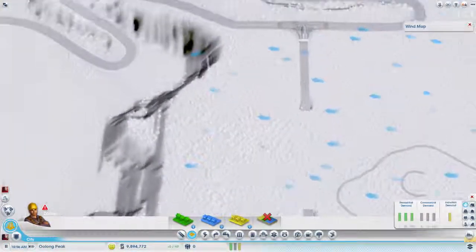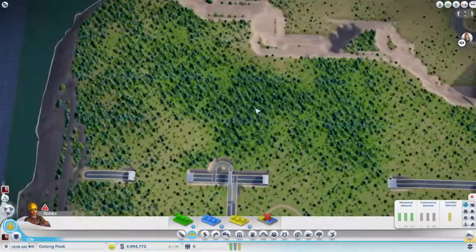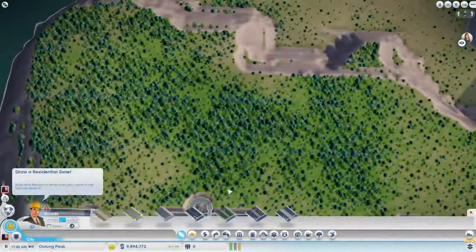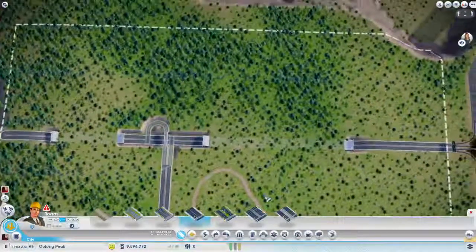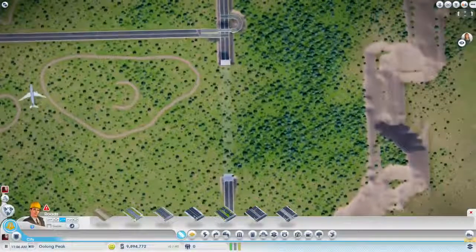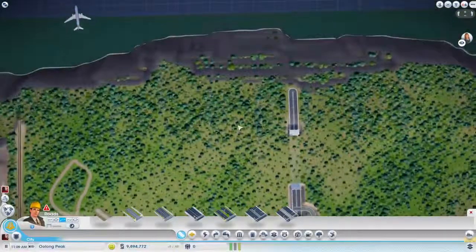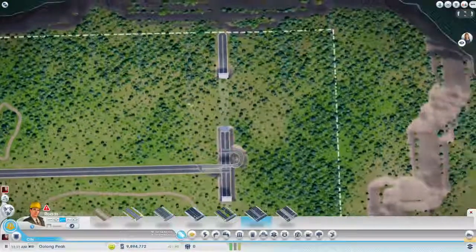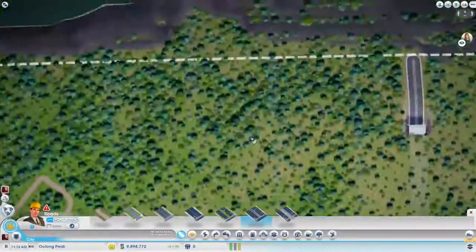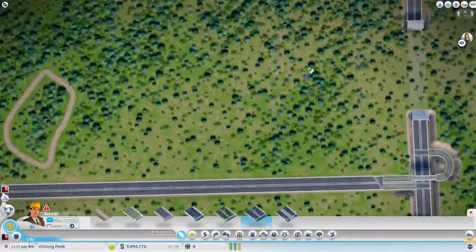Wind goes this way, so we'll start putting industrial over here, because this is going to be where a lot of industrial is as well. Now, since we've sunk those highways and we know we're going to put some people living over here and over here, we can take other highways over here. Let's actually do a little bit of measuring. I'm going to start my population building over here because I'm not sure how we're going to do the coal plants yet.